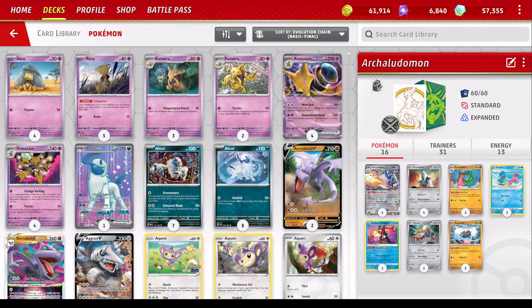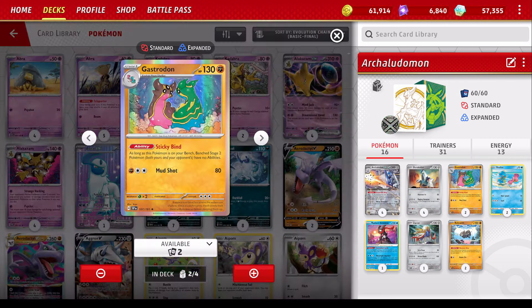But I decided to sacrifice consistency and partner this guy up with Gastrodon here. This is one of my favorite cards from the newest set because it's going to shut down a lot of annoying stuff. With Sticky Bind, as long as Gastrodon is on your bench, bench Stage 2 Pokemon don't have abilities. This negates regular Stage 2s, but more importantly, it's going to negate EX Stage 2s. So things like Pidgeot EX are going to be completely shut down. Dusknoir is great too. So it means that if I get this out, even if they're running Dusknoir, I'm safe. It's pretty much going to be negated.